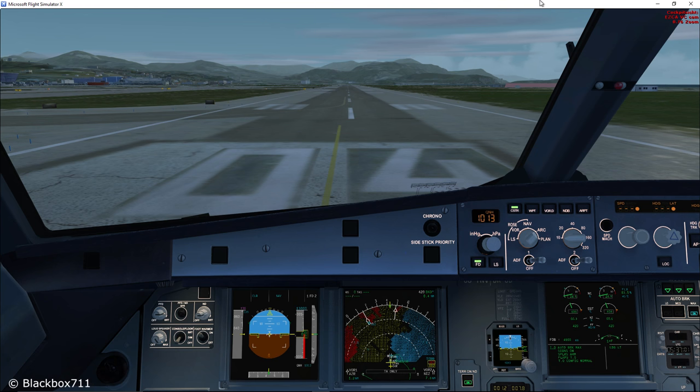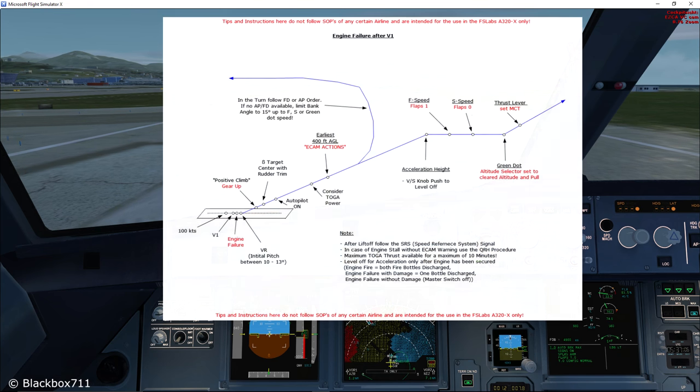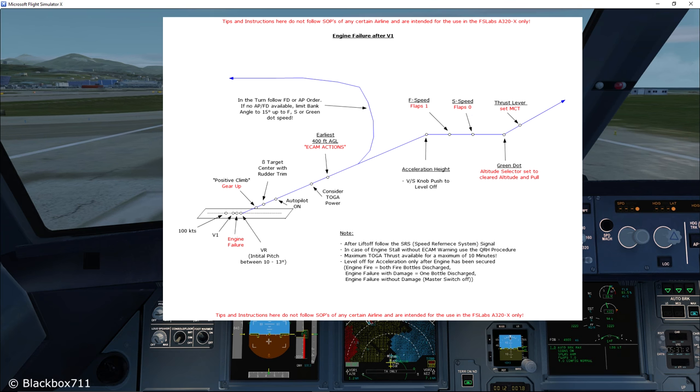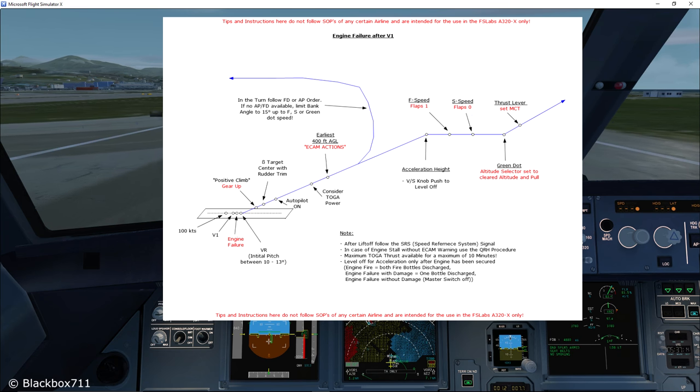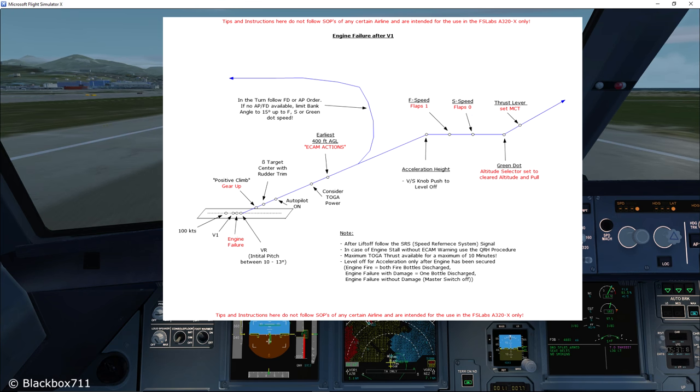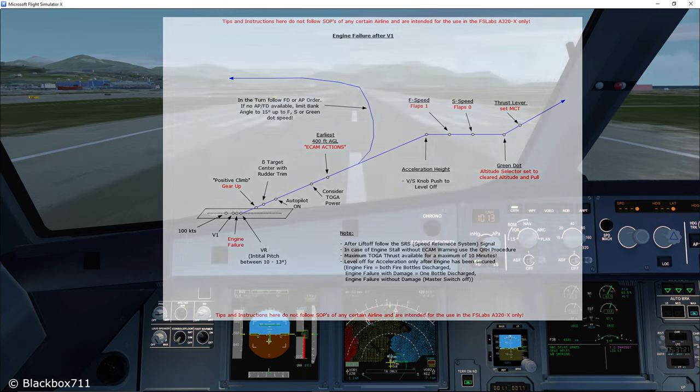So the initial climb performance will be a lot better than having an engine failure just shortly after V1. Apart from that, the action items are pretty much the same as for an engine failure. If you would like to have this chart for yourself, there is a link down below where you can download a copy.